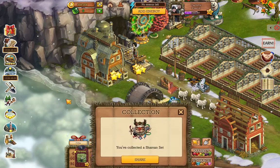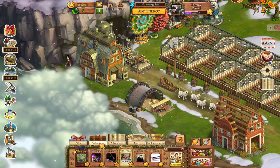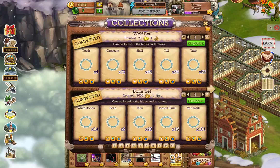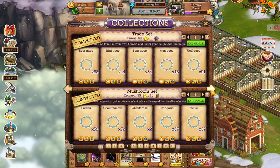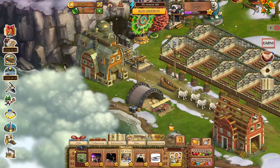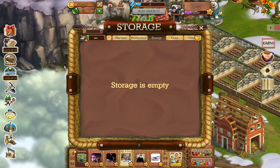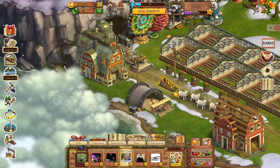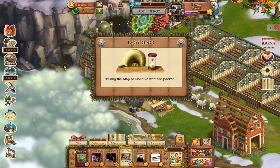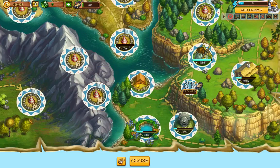No food whatsoever — boo. Let's see if we have any in our collection. Yes, one — that gives me five energy. So with just five energy I'm going to go back and use that five energy on what I was working on.